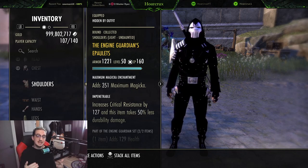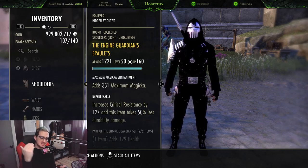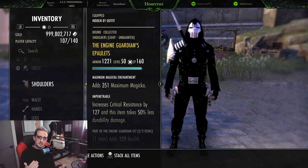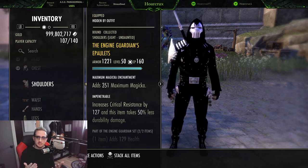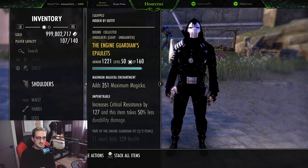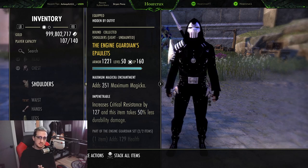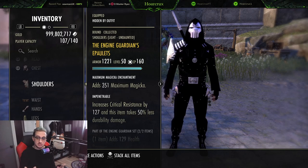You can never have too much of any resource, and Engine Guardian tanks a lot of hits — meteors, caps, everything. Just kite behind it and you won't get hit. I don't know of any other monster set that does what Engine Guardian does. You can toss on whatever you want though — this is a very stat-intensive build, so something like a proc set for extra damage works too. I just prefer Engine Guardian for sustain.